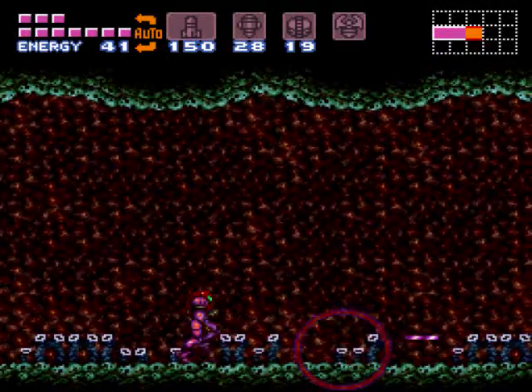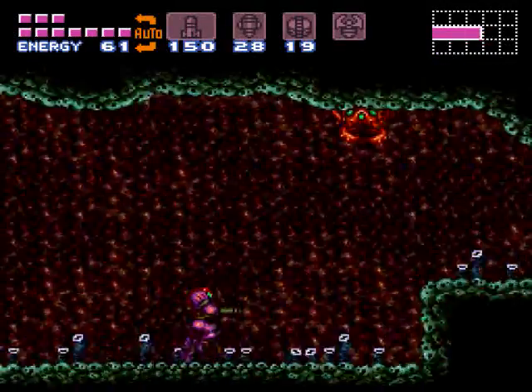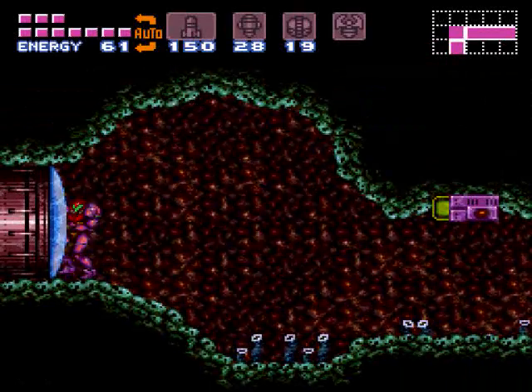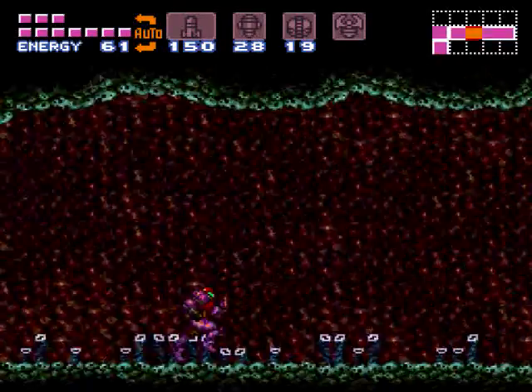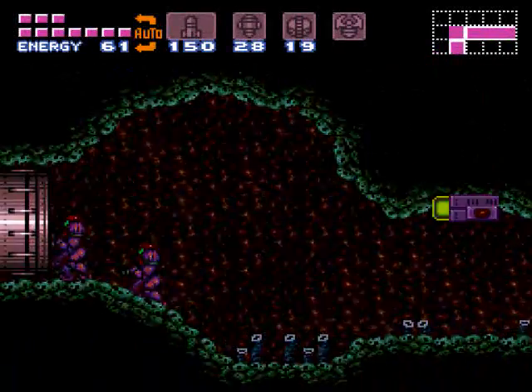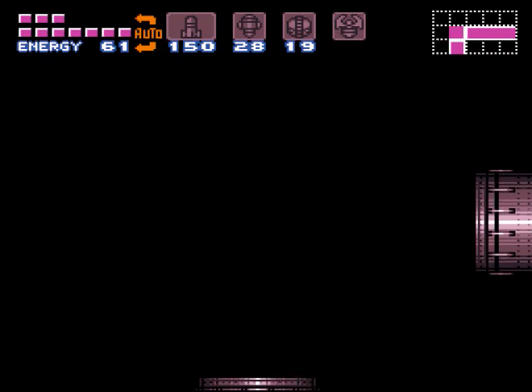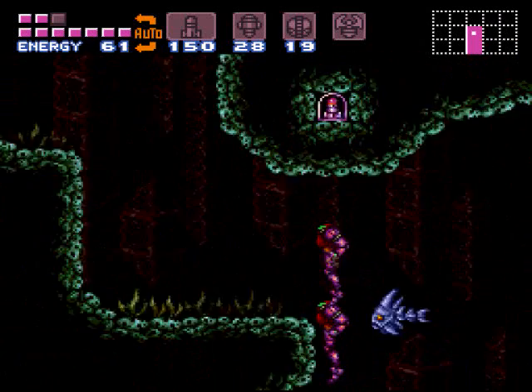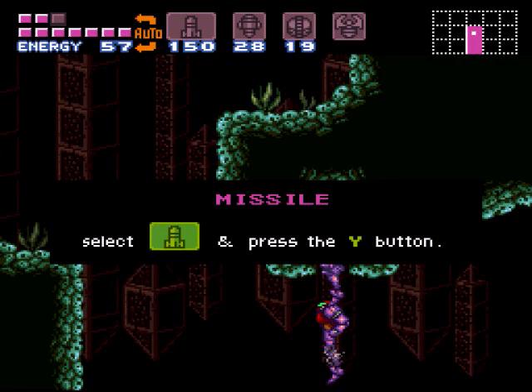We're going to clear out these little crab thingies, and we're going to Shine Spark — run to the left. First we're going to open the door. We're going to run to the left and charge up our Shine Spark either right before or as we're going through the door — as we're going through the door is great. Go to that weed there, Shine Spark straight up, and you'll get a missile.